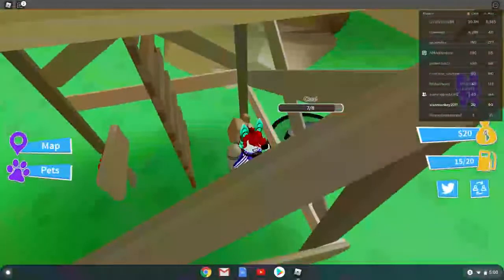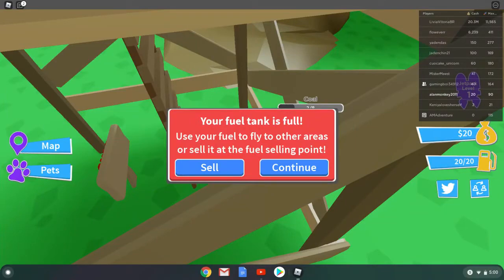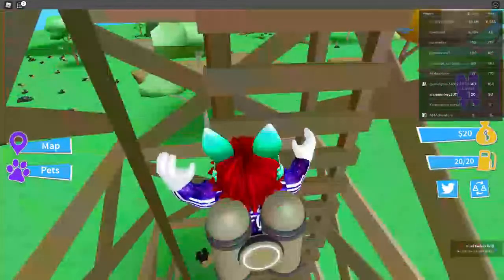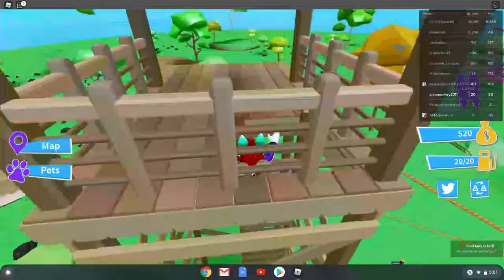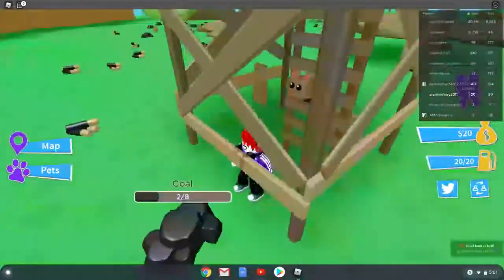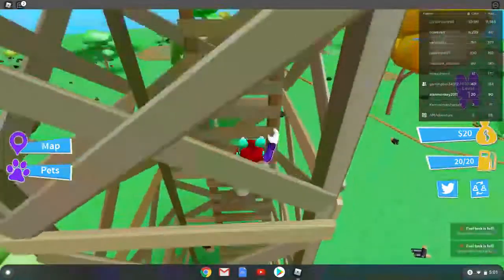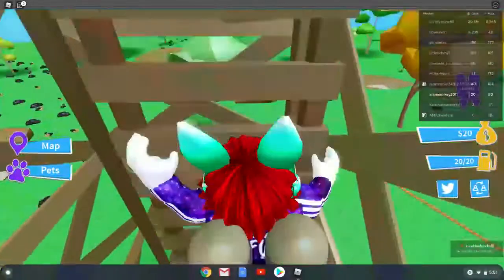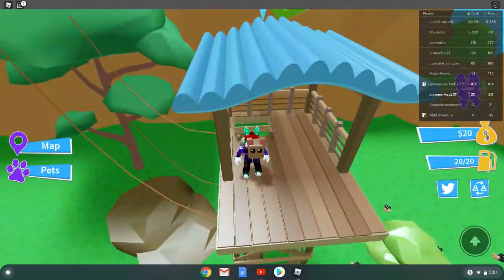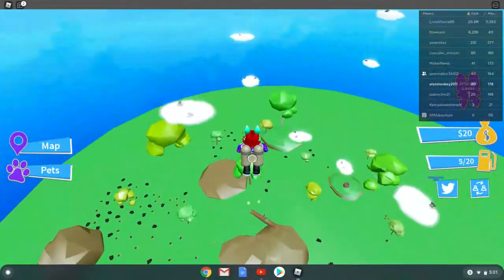How much do I have? Right there it'll tell you by the money bag. Forty. It'll tell you how much you have. Climb down to get to another area. My fuel tank is full, that's good — because then I can use my jetpack. We fly! Sky Island.